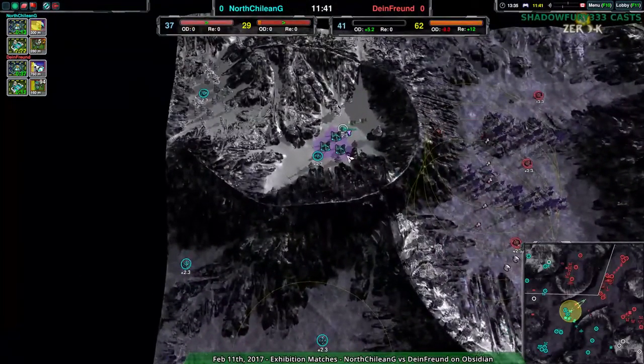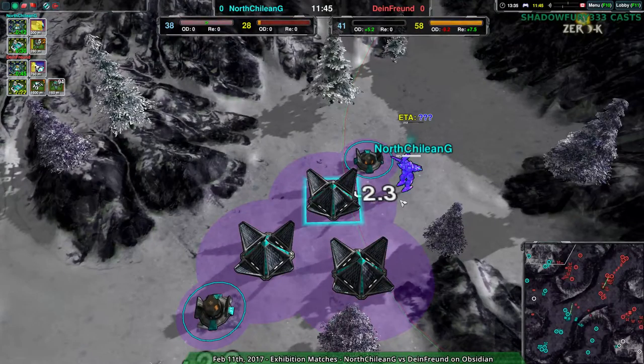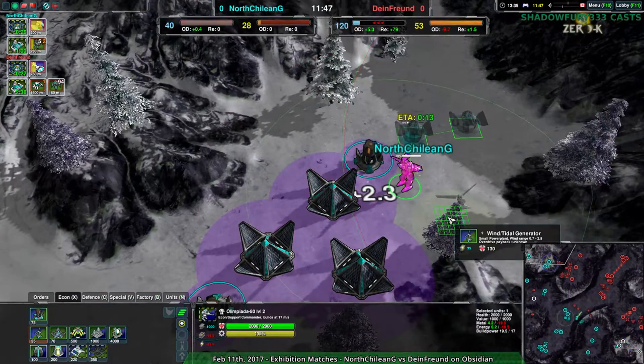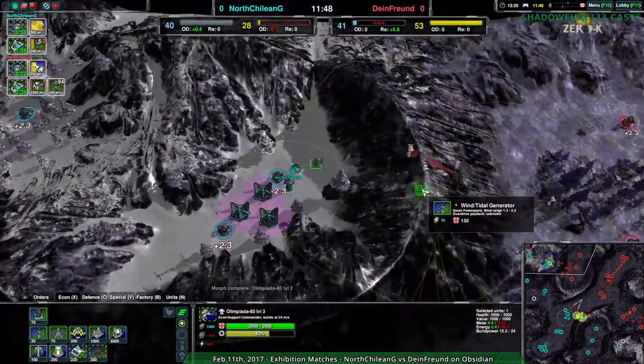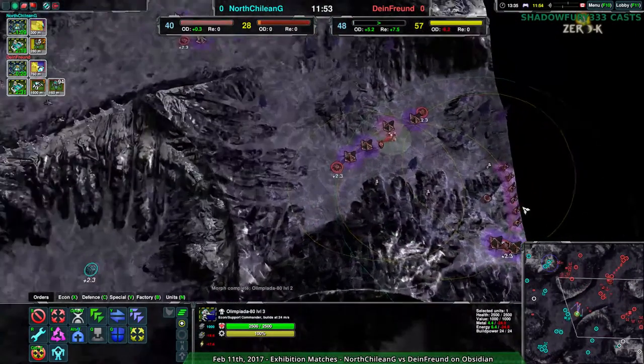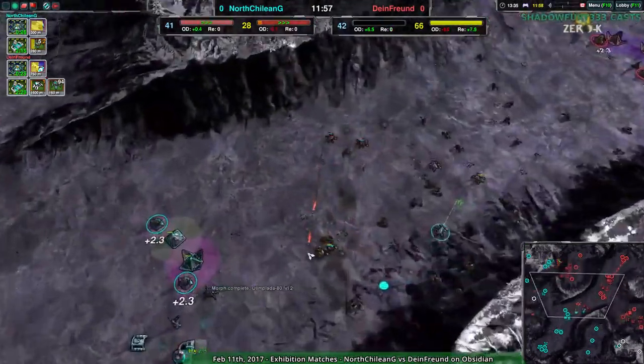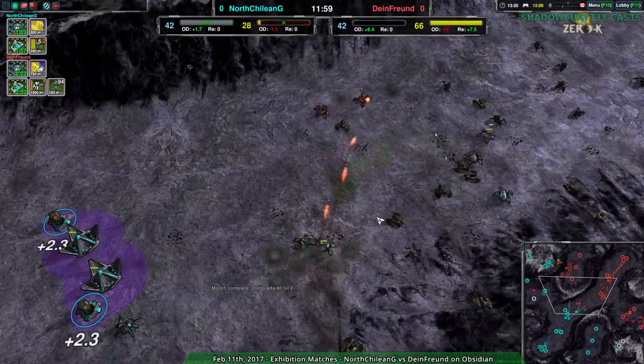The power plants are being built over in the northwest side of the map — okay, that makes sense. North Chilean G getting those power plants up. This is actually a pretty good map for Wind Gen — I'm really surprised neither player is going for it. Oh, there it is. There's Wind Gen. So Dynethroind is going for it.